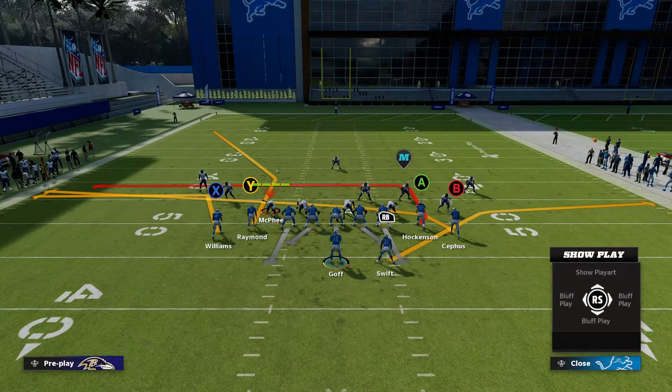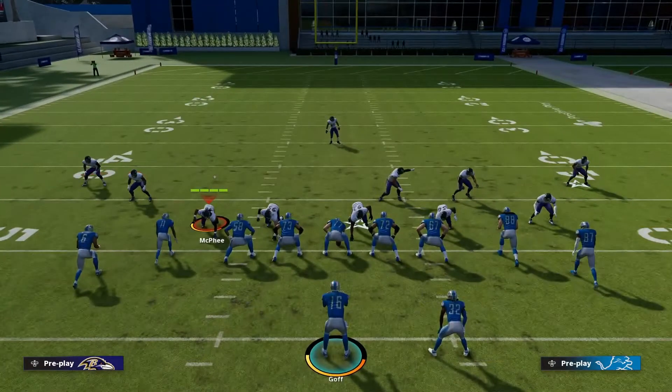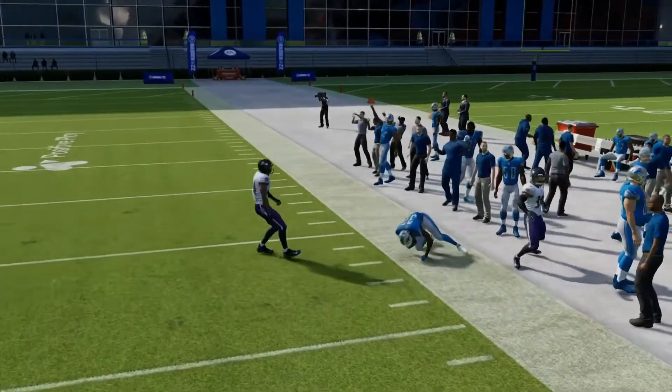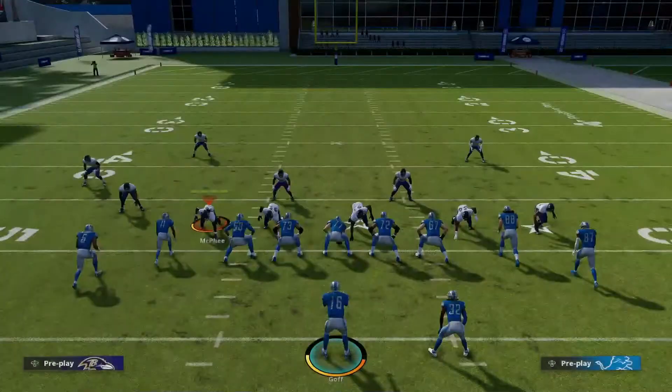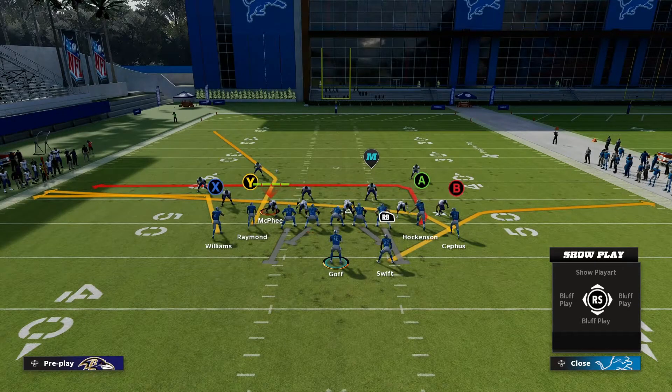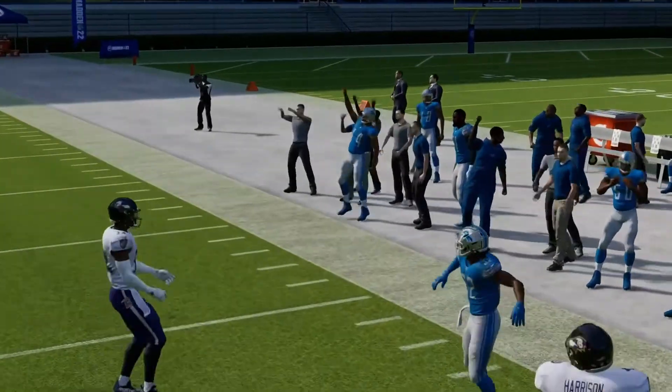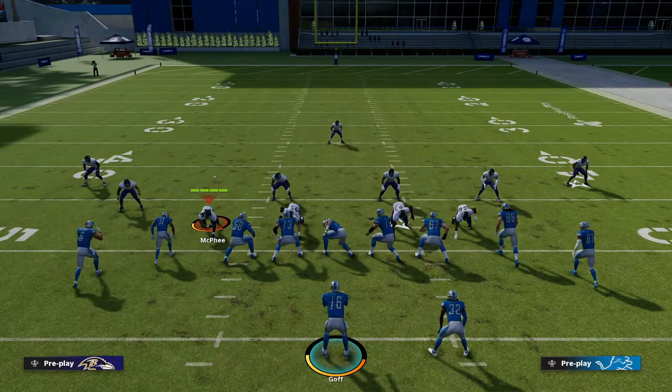Run the play stock for setup one. Your first read is the running back on the table route going to the right side, then X on the angled out route, then B on the drag, then Y on the corner route, and A on the in route. When we hike the ball, RB gets open — the tight end sets a pretty good pick right there giving us good space with the running back.